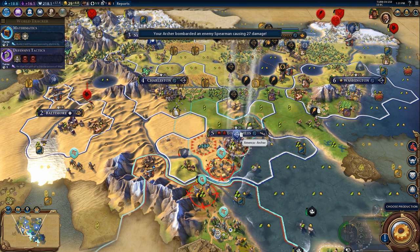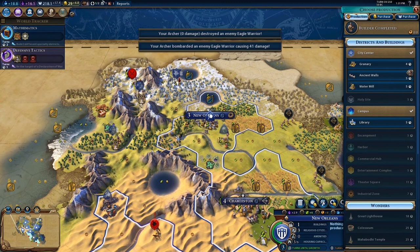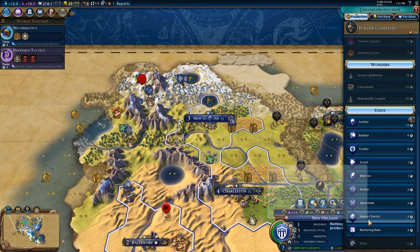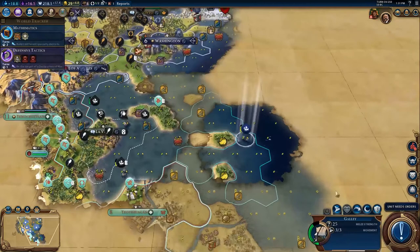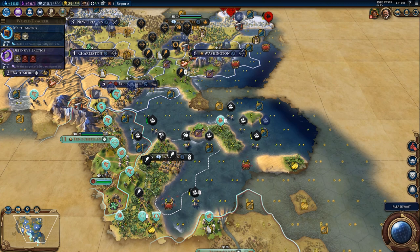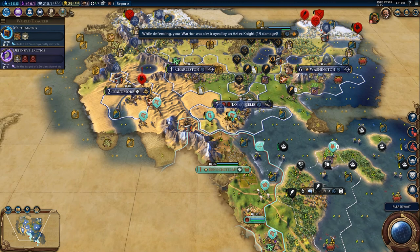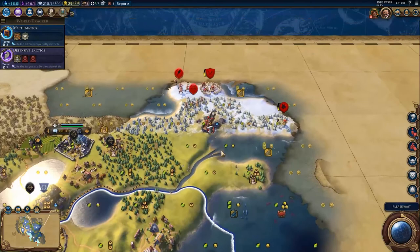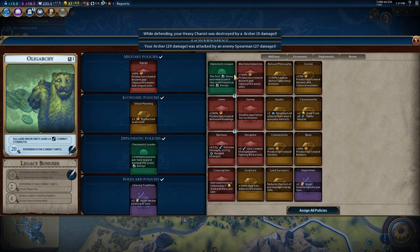Shoot here — kill that. You do more damage, shoot here and kill that. One more turn until Defensive Tactics are done. I get a spearman from New Orleans. Hopefully this will provide a distraction while I try to get my units together. I meant to give him a level up — that's poor play. He should have survived that — that's a big mistake on my part.